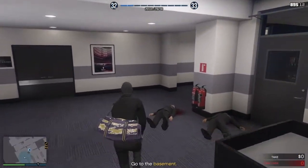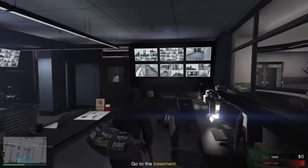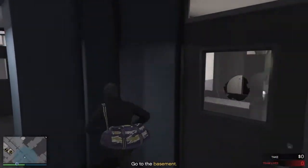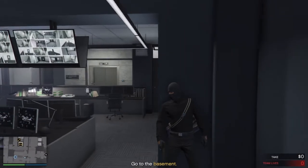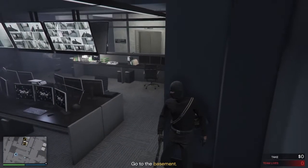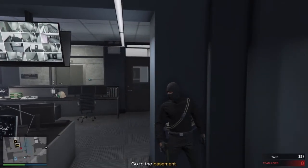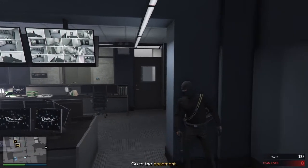Let's see how I do with this guard right here. He's coming back around. As soon as he's about to get to the door we're gonna go ahead and down him. Is that a second guard? Or did he go all the way back? Alright, he went all the way back.